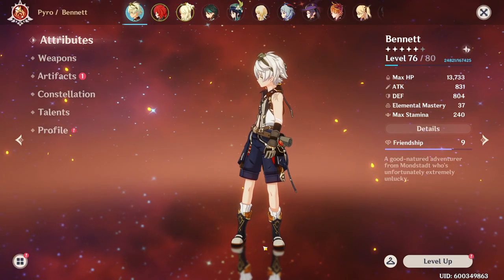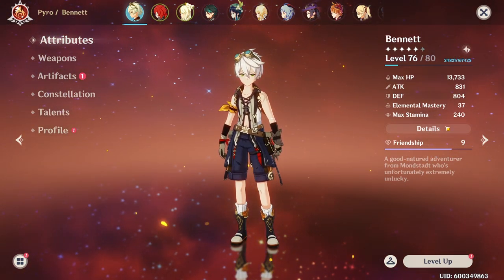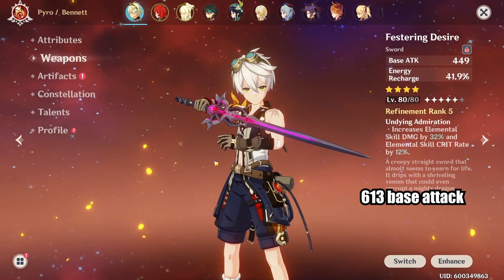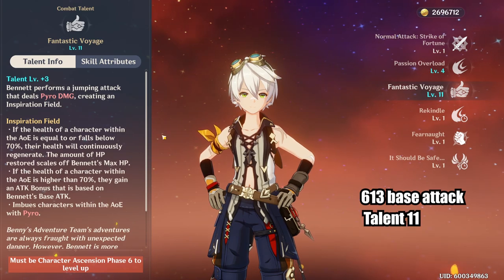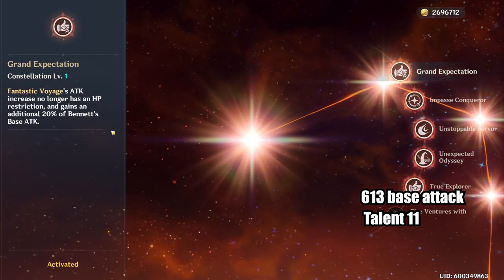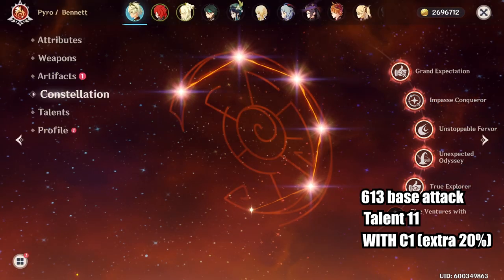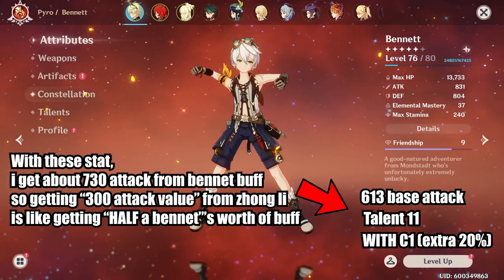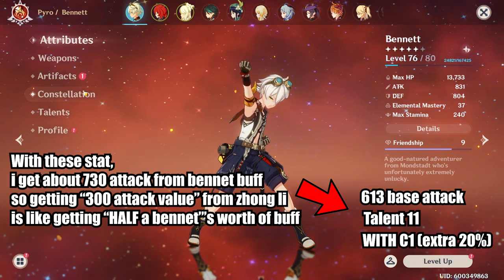Of course, how much Bennett attack you're getting also depends on your Bennett. My Bennett is level 76 and I have 613 base attack with my level 80 Festering Desire from the previous event. My talent is level 11 because I have Constellation 5, which gives me 3 extra levels, and Constellation 1 also gives me 20% extra. So in total I'm getting about 730 attack when I use my Bennett ult. Getting an equivalent value of about 300 attack is like getting half of Bennett's worth of damage on my Zhongli.